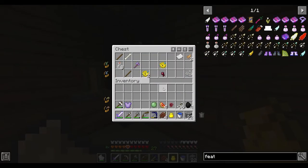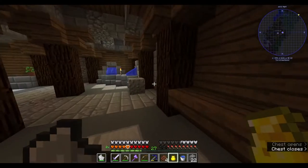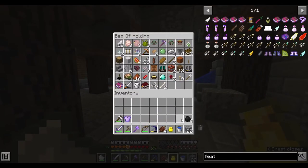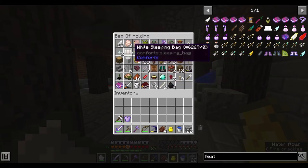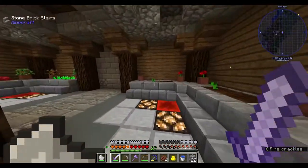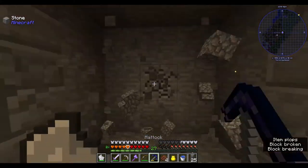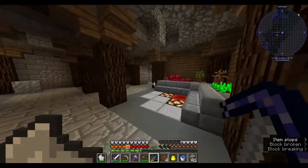I'm gonna get the glittering melon — slime ball might be useful, rabbit's foot. I'm gonna switch my axe. There we go. Should be fine now. I need my bow — not bow, arrows bag. My arrows here. Okay, we got water here. I wonder if there's something here — it doesn't look like it.